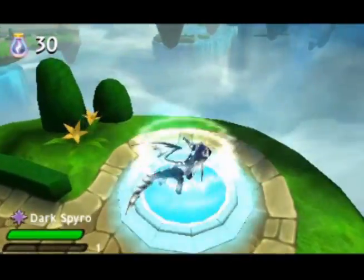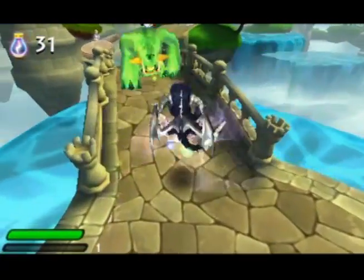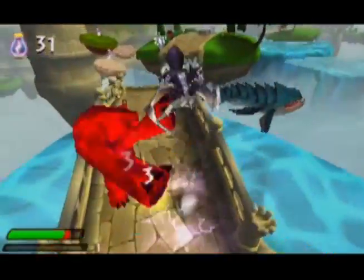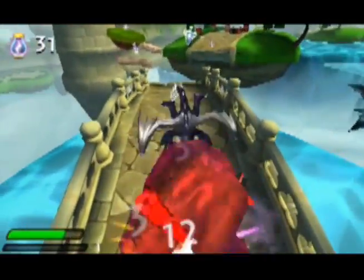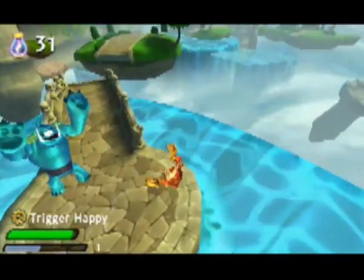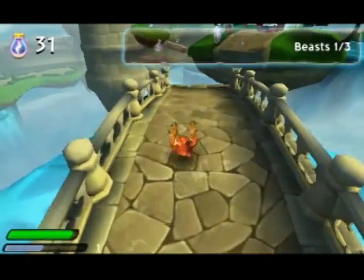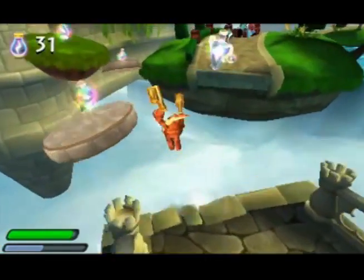You saw how Trigger Happy blasted through some smaller enemies. Let's take on the bad guys up ahead with a tag team attack. Dark Spyro can clear out small enemies by creating energy hazards, then soften up big beasts with close range attacks. But getting close to monsters like that can be dangerous — Trigger Happy's range might give him an edge. In Skylanders 3DS, the choice is up to you.